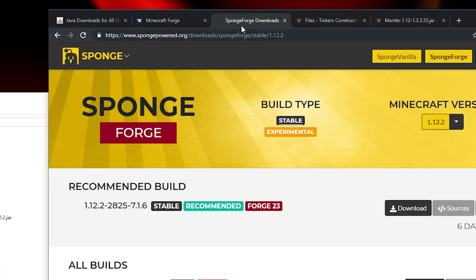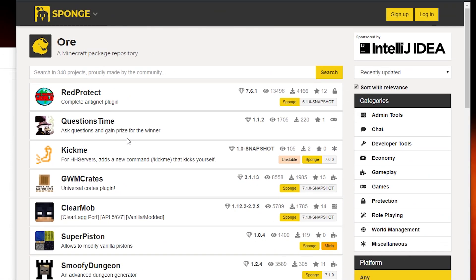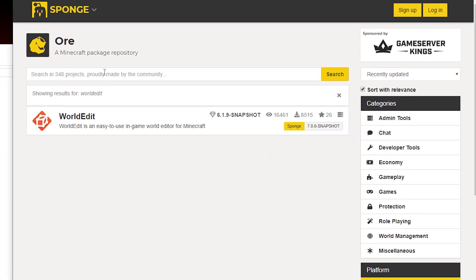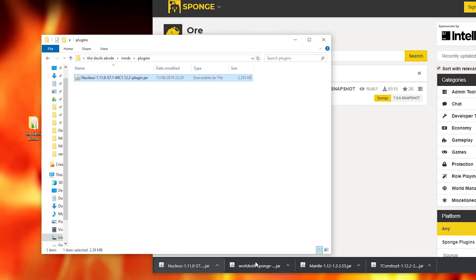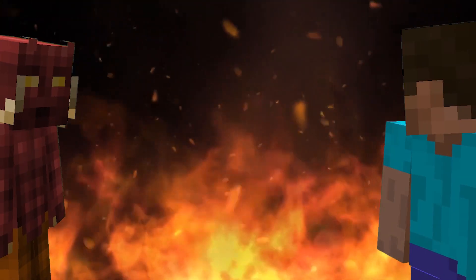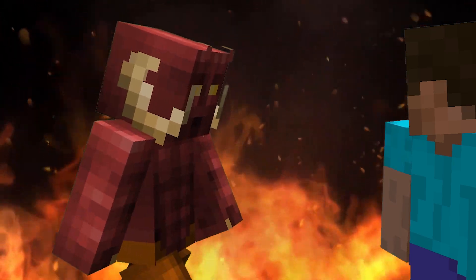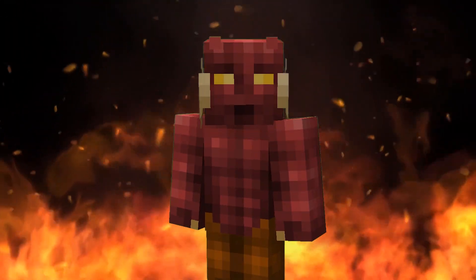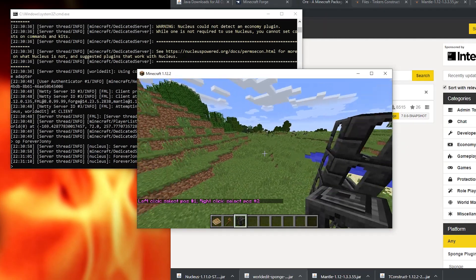To get plugins simply go back over to spongepowered.org and select 'or' in the dropdown menu. You can then search for the plugins you desire. Download these and drop them into your plugins folder you created inside your mods folder. You don't need to install these on your client. Here I installed the Tinker's Construct mod as well as the plugins World Editor and Nucleus, and it's working perfectly.